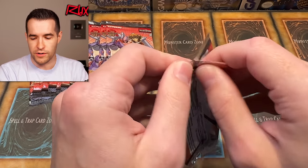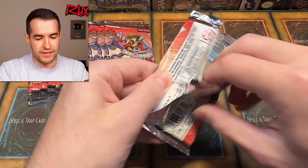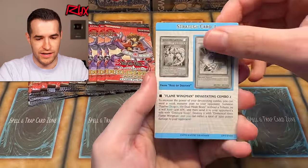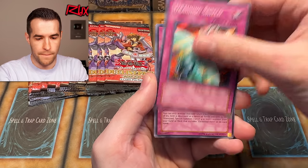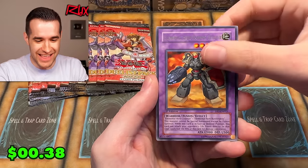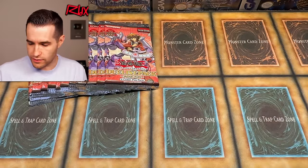We just going to keep going. I put them in order — I didn't put the supers and ultras in the stack because they look really nice, don't want to scratch them up. We need polymerization, Hero Signal — let's go, there it is! Rampart Blaster — we need that. Polymerization! What a pack — Spark Blaster. We just knocked off a lot. It felt like all those cards we didn't have were in the same pack.